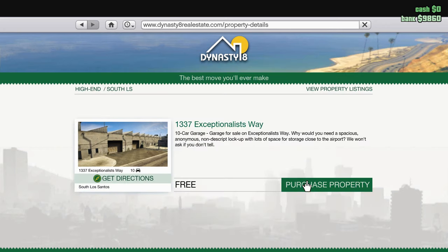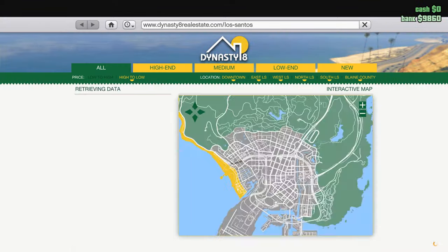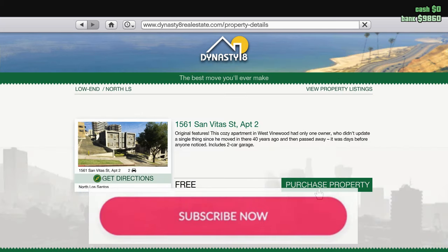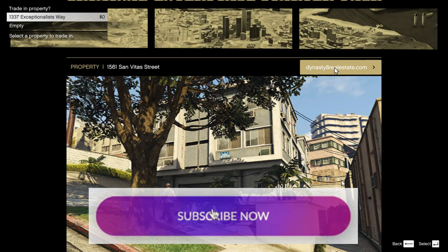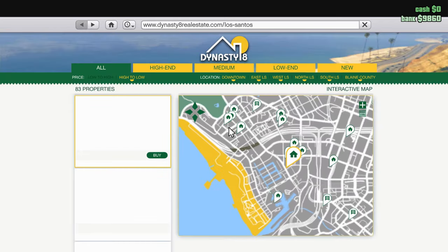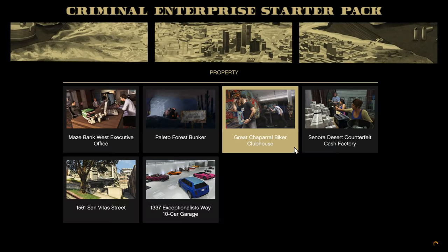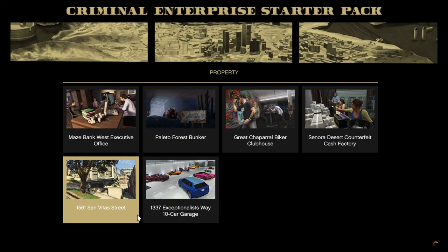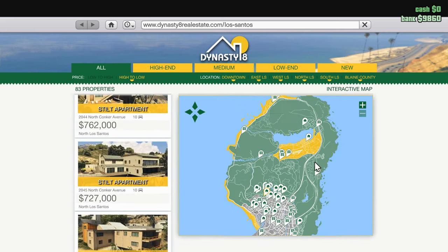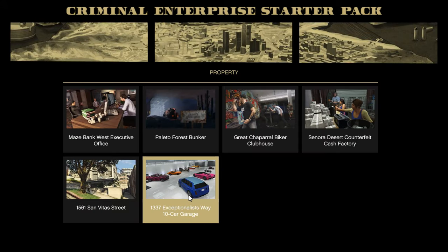This one with the 10-space garage — okay, I just bought that. Now I can buy two properties — this one in the city as well. Now we have two buildings with garage spaces. Okay, I think that's all we can take at the start. Let's go back.